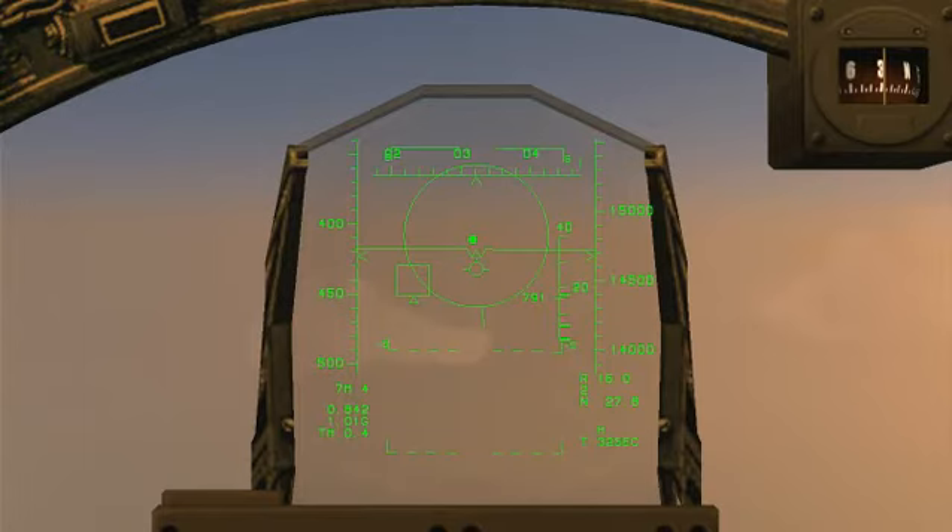Notice the steering dot - we've pulled that inside the ASE allowable steering error circle. That's where it belongs. You should not launch unless that dot is inside that large circle. That's the way it is in the real world. In the sim you can actually get away launching with it outside that circle, but it's best to keep it inside when you launch.